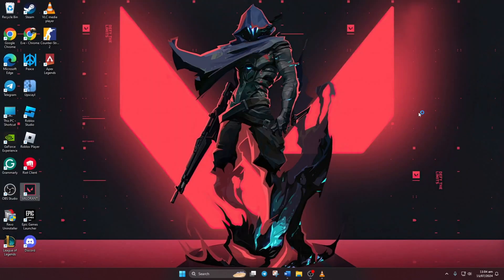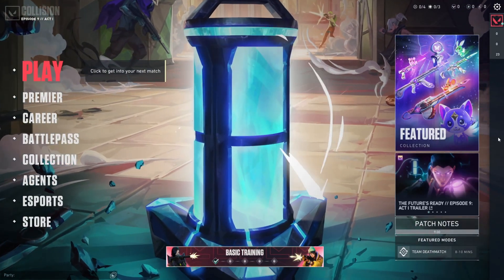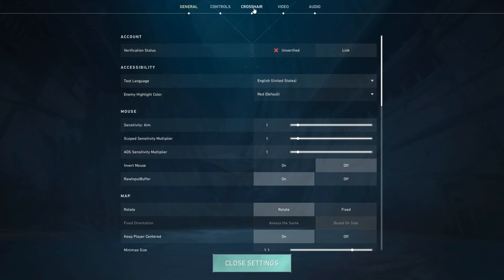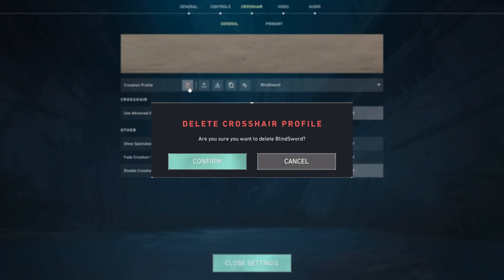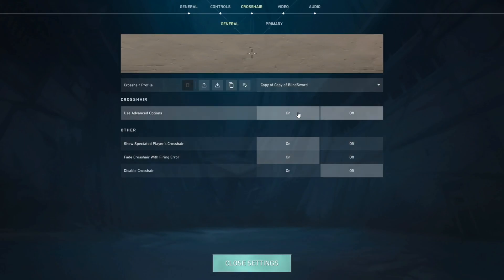Solution 2: Delete your crosshair profiles. To do this, launch Valorant and click on the gear icon in the top right corner. Then select Settings and navigate to the Crosshair tab. Next, click the trash icon and confirm to delete your current crosshair profile. Repeat this until the trash icon turns grey. Close Valorant and reopen it to see if the error is resolved.